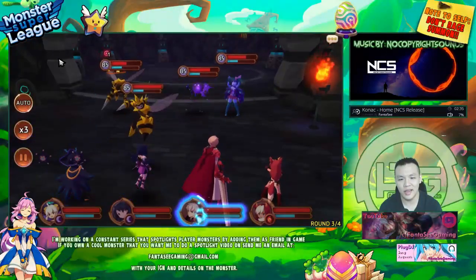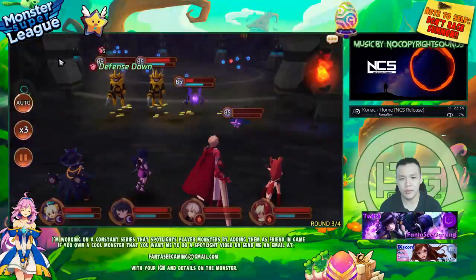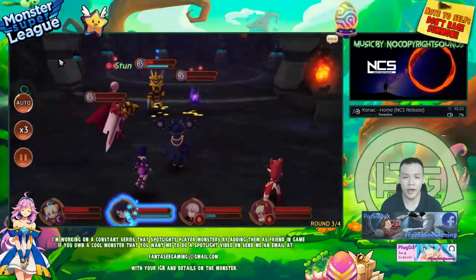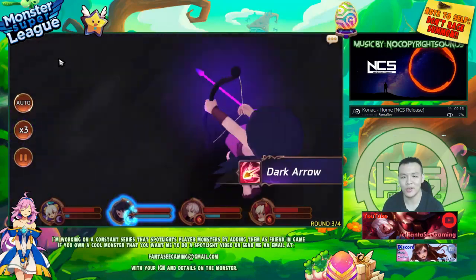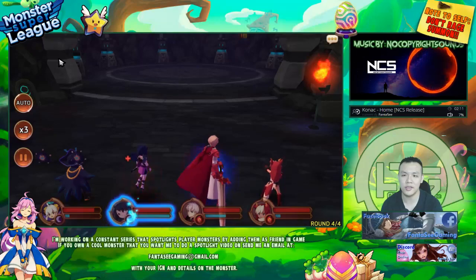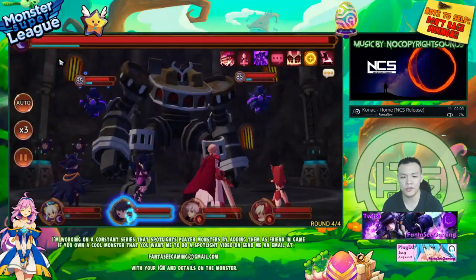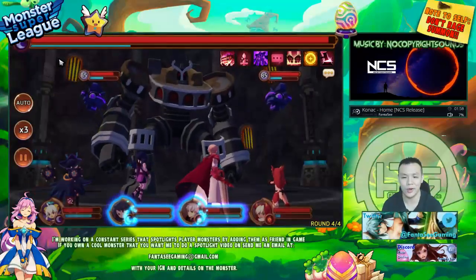So I don't need to stack HP on Cupid — I just need to make him as tanky as possible. Though he was a little bit stronger when I did stack HP because he's an HP aggressor, so high HP means better damage. HP aggressors just seem to do a little bit less damage than defense aggressors — I think it's because he's recovery-based and doesn't have the extra crit damage that most dark monsters have.